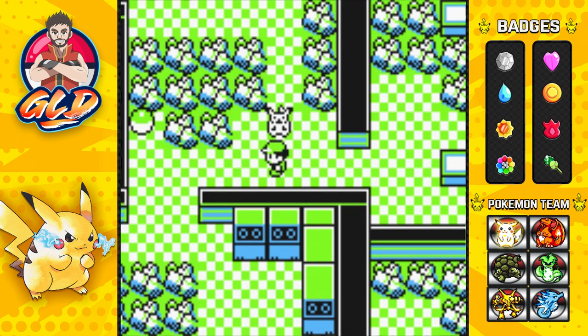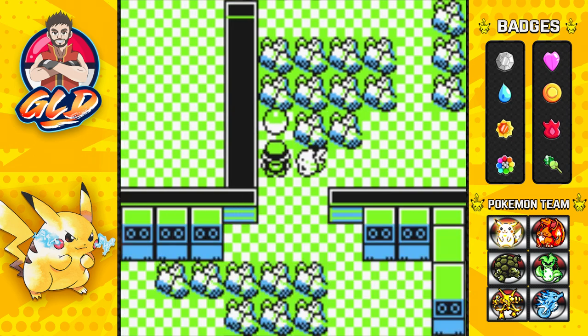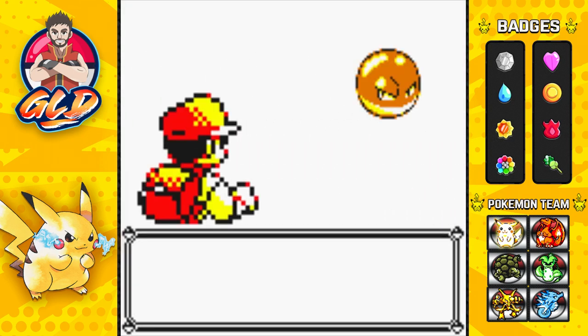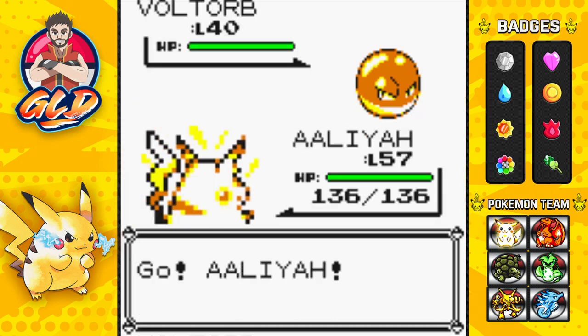This place is one of the first places that actually lays out trap Pokemon. If you guys don't know what they are, they look like a Pokeball or an item on the ground, and next thing you know they spring up at you - you get attacked by either a Voltorb or another Pokemon you might find.